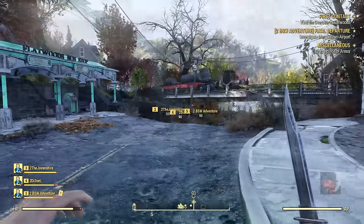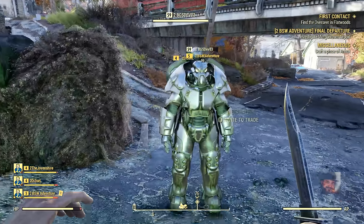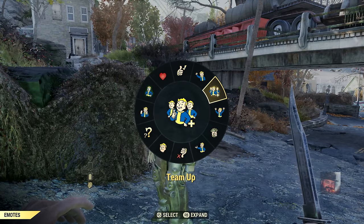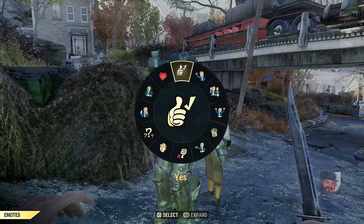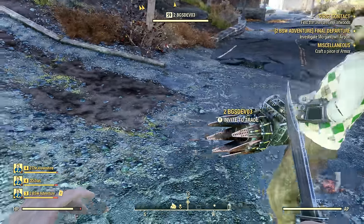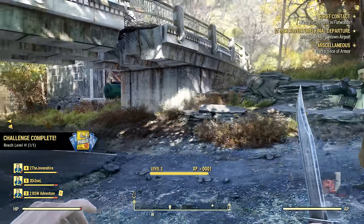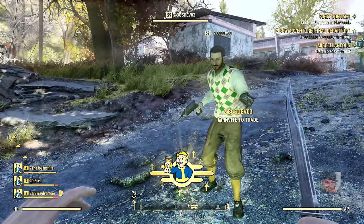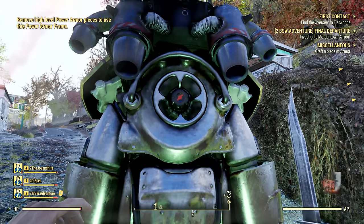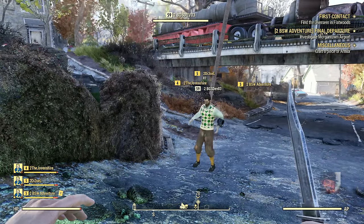Following the road deeper into Flatwoods, we stumble upon a fellow in power armor — another Bethesda dev, level 59. He's wearing a full suit of beautiful chrome-plated X01 power armor. He hopped out to show off his weapons, including what looked like an industrial tool and an assault rifle. I tried to hop inside his power armor, only to get a message that the pieces equipped on the frame are too high level for me — I can't enter until he removes them. He then hopped back in and walked off to show off to other players.